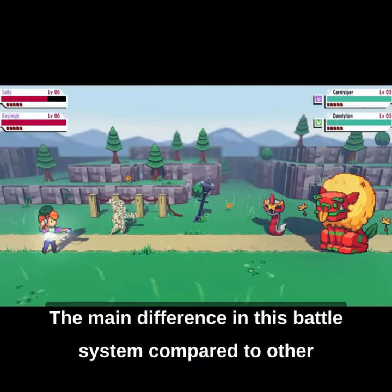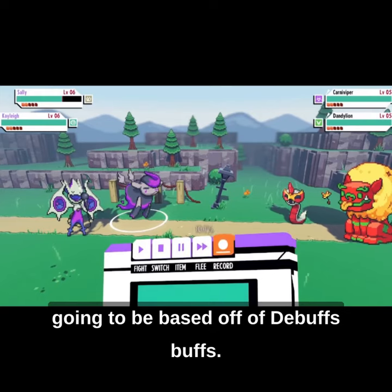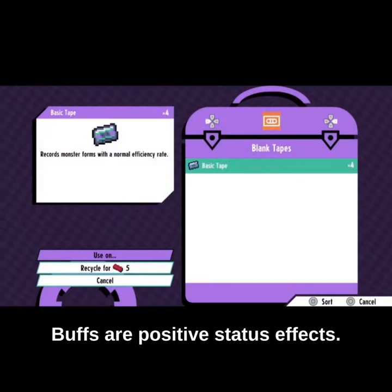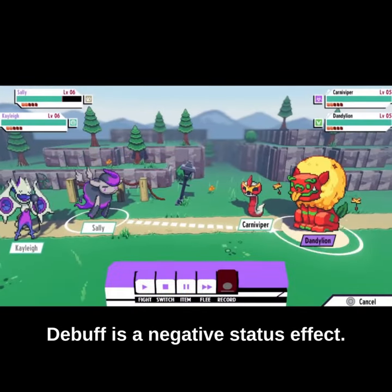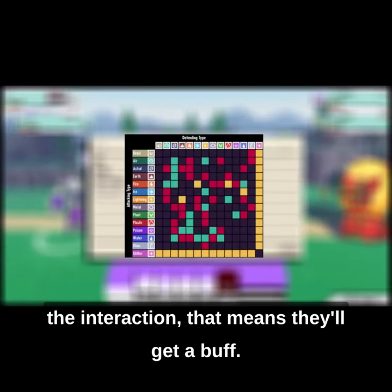The main difference in this battle system compared to other Pokemon-like games is that a lot of the gameplay is going to be based off of debuffs. Buffs are positive status effects. A debuff is a negative status effect. If a defender has a green block on the interaction, that means they'll get a buff.